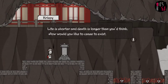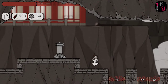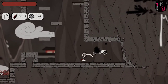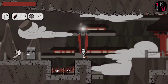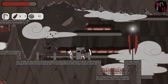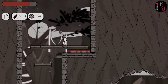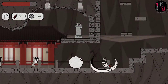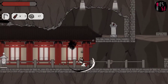Life is shorter and death is longer than you'd think. How would you like to cease to exist? We have a spitting Spectre. What do you think of this limited palette used for the game? It makes everything look more crisp and stand out — it's very soothing on the eye, and very stylish. Everything stands out way better this way. It's a very cool art style.